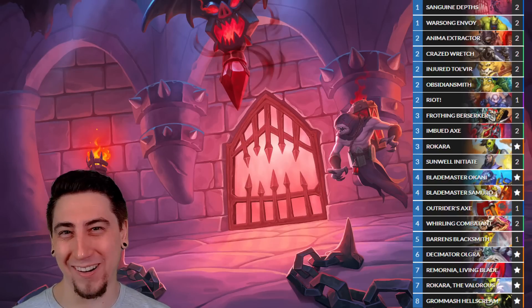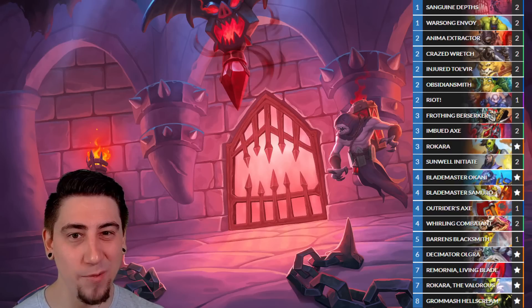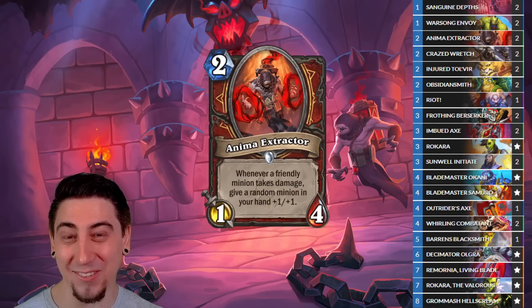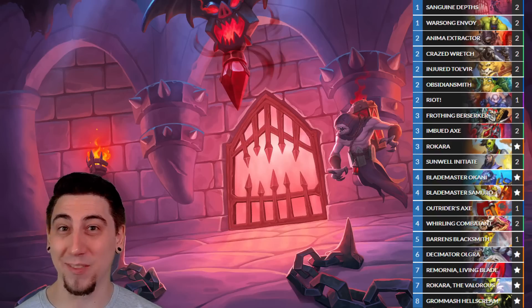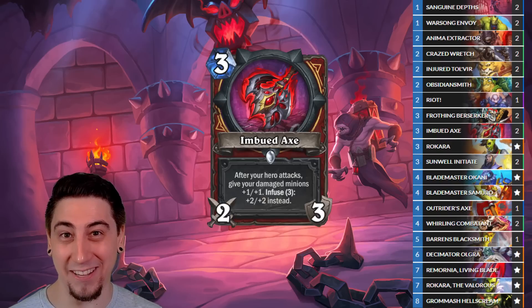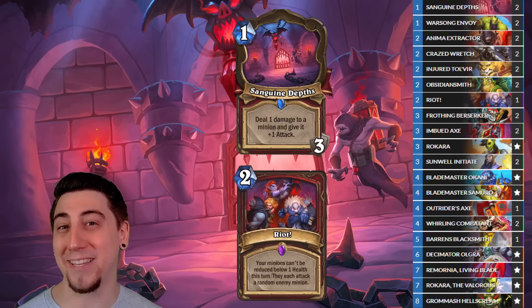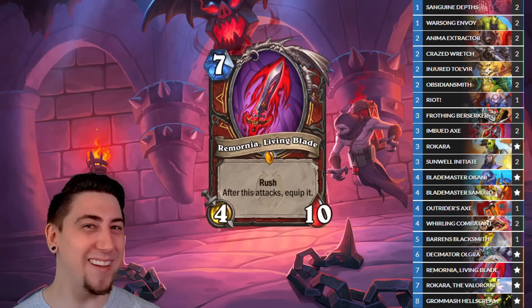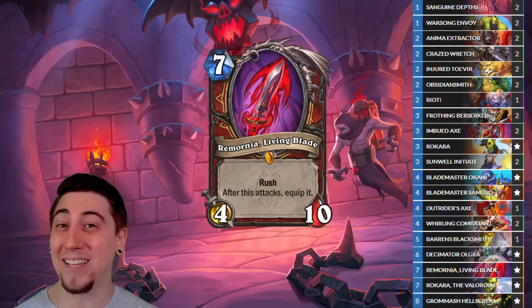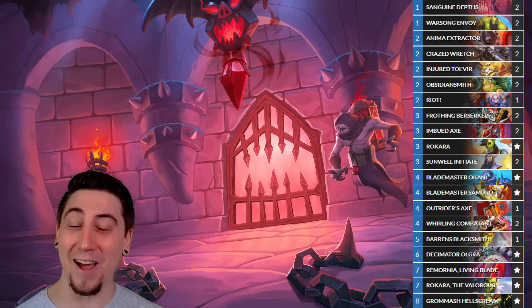Next up is the Enraged Warrior. We got a lot of really cool new tools that'll finally maybe make it viable. We have cards that want to be damaged, like the new Anima Extractor to buff your hand, Frothing Berserker to get more damage, the new Ogre which wants damaged things on the board, and the Warsong Envoy. We can take advantage of all these damaged minions with the new Imbued Axe — every time we attack, we buff up all our damaged minions. We have ways of damaging our own minions using the new location Sanguine Depths and Riot, which lets you board clear and push face damage all at once, plus the Whirling Combatant. Our cool top-end finisher is Ramornia — if buffed with the Anima Extractor it can be massive, and every time you attack with it, you get it as a weapon, swing face, get it back as a minion, and just keep repeating.